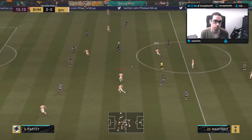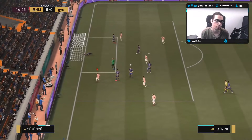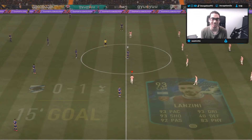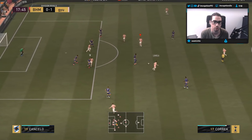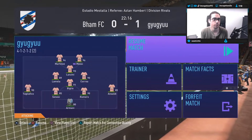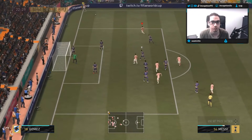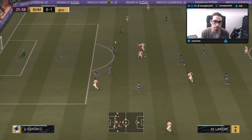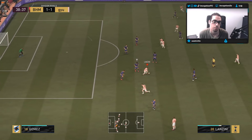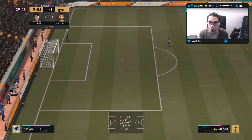Imagine if Lanzini actually intercepted that — that'd be great. This card is really nice. It's funny how I switched his position but he still understands how to utilize empty space quickly. Low percentage strike again but he still hits it well on his right foot. I literally have to pause the game to see where he is because I was like, did I forget to put him as a CAM? That's how much he's moving. Even his finesse shots come off really nice. That's a really, really off-angle strike and he's still hitting it nice.